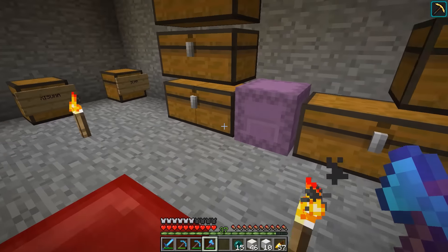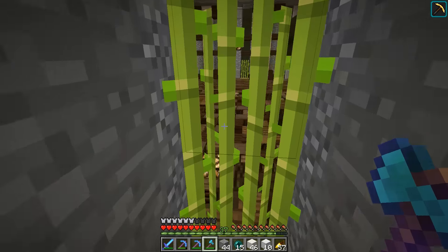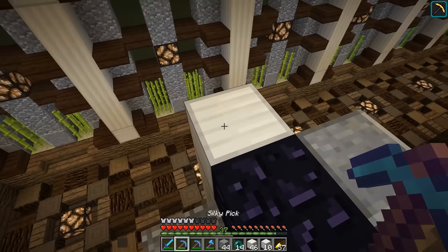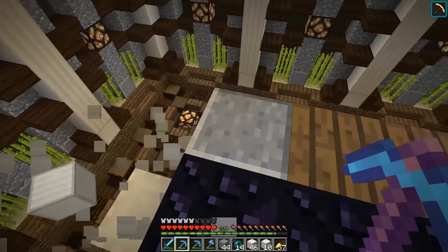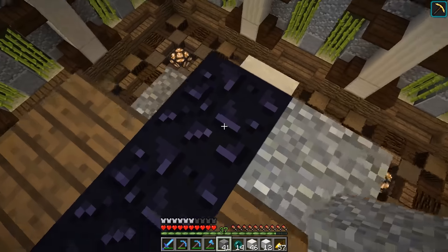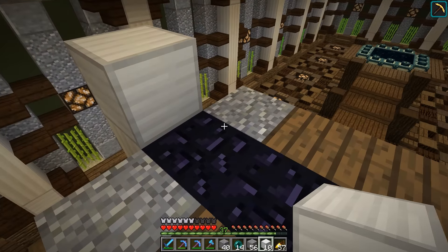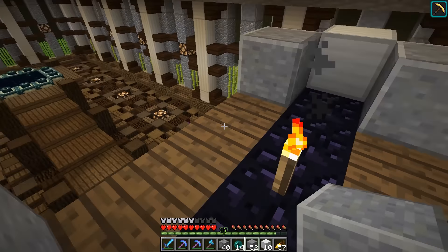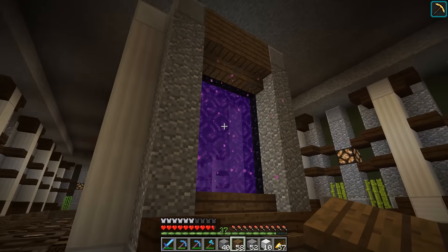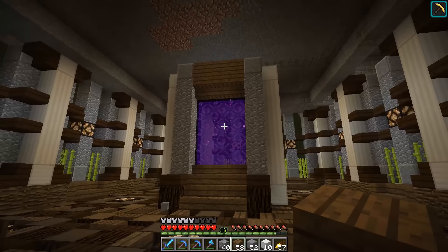I need some enderpearls. I think what I'm going to do is enderpearl up there and extend the pillars all up one block, essentially. What that will do is give us a little bit of symmetry between the bottom and the top — we can put some spruce up there. It'll just kind of balance this out a little bit better. Yeah, that was a good idea.